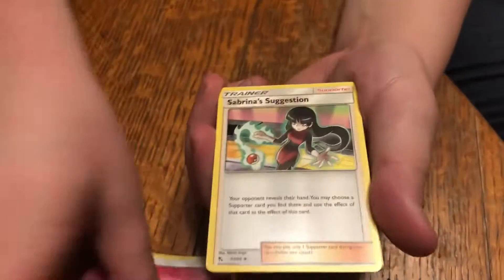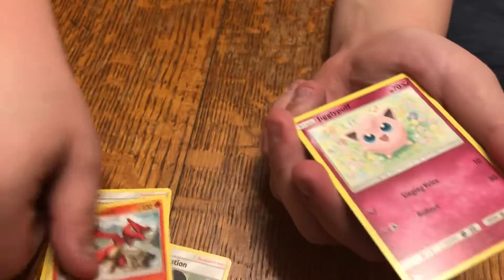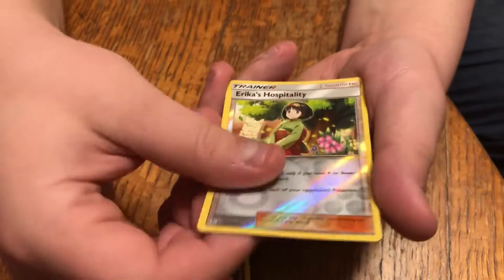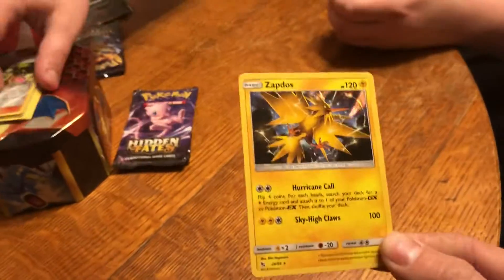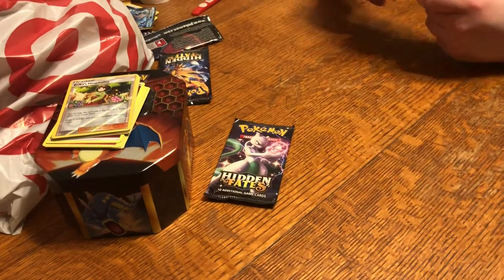Not bad at all. Nice card trick. It's on this 10 all around. Charmander, Erica's Hospitality, and a holo Zapdos. We do have the holo Zapdos, but nice looking though. And we've got something out of every pack so far.